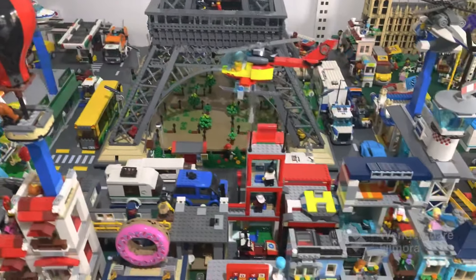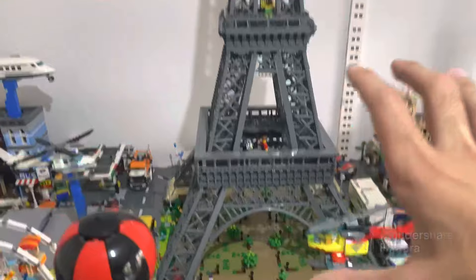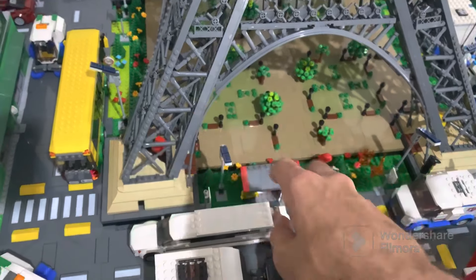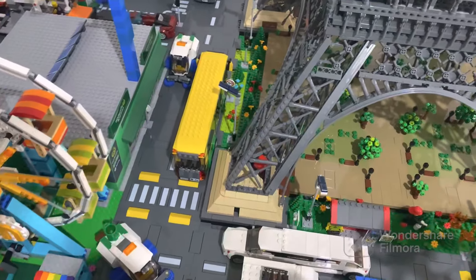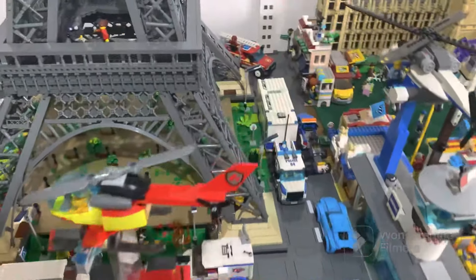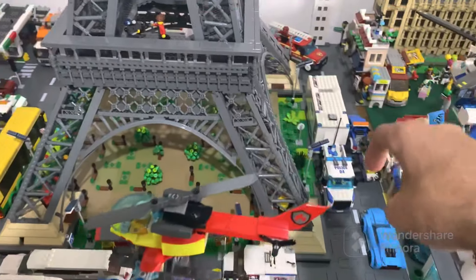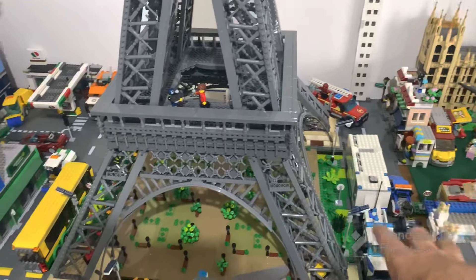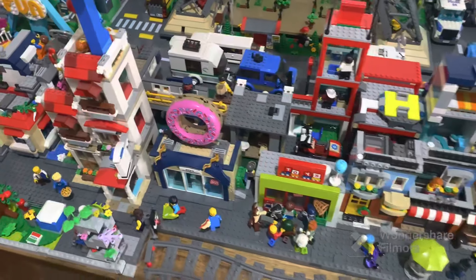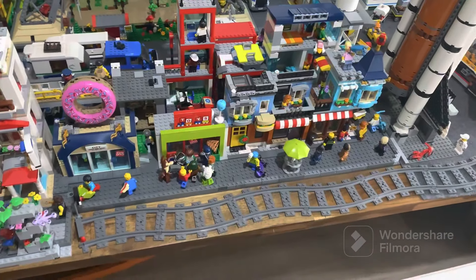It absolutely works with the city — the way it's laid out is awesome, especially with what I've been able to do with the Eiffel Tower. With the extra gaps I've been able to put some grass pieces that came with the roads, some flowers, some trees around it to give it an awesome look. On that side I did have to use some of my own green pieces, but I also put some lights and signs.